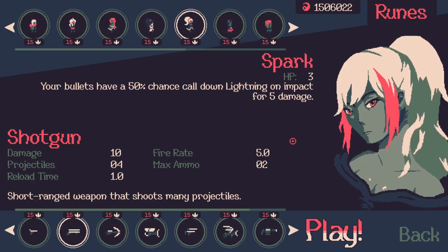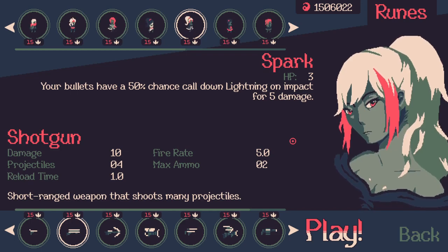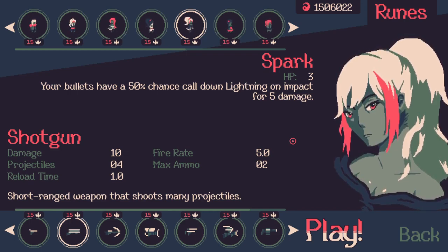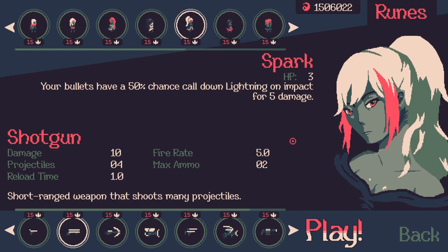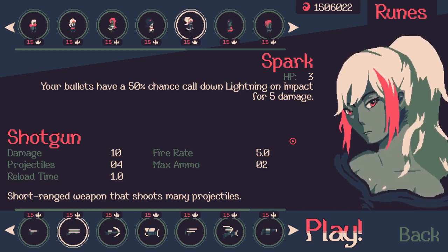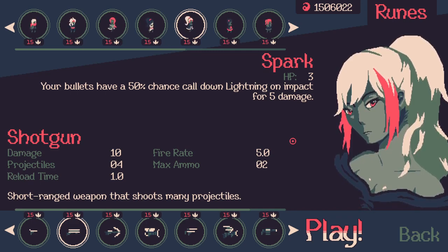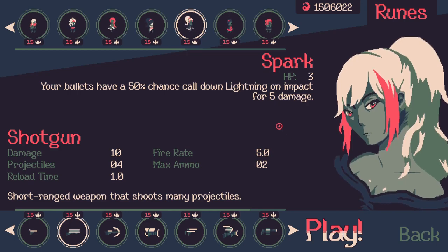Hey, hello, welcome to another 20 Minutes Till Dawn video. We are going to be playing the holy arts shotgun spark build again, but there's a difference this time — we're going to be adding the arrow perk tree, the wind perk, gale, whatever you want to call it, into the mix here as well.